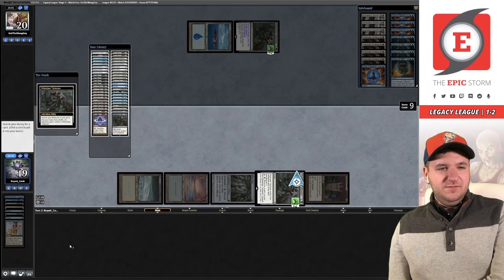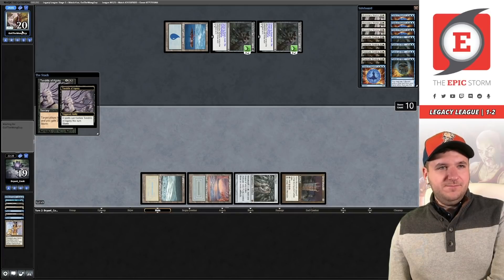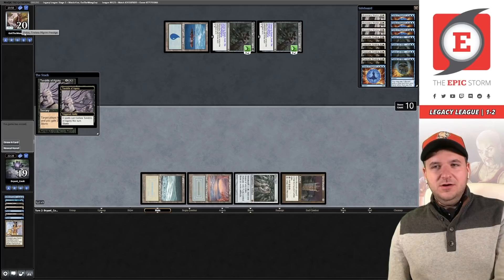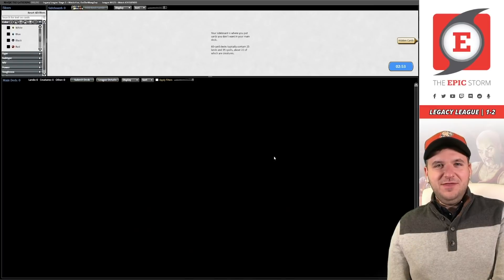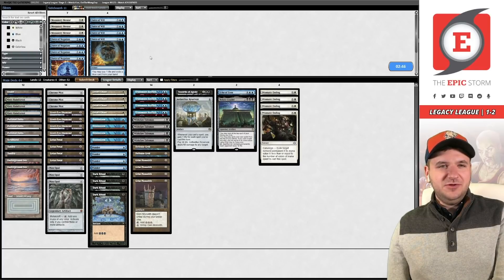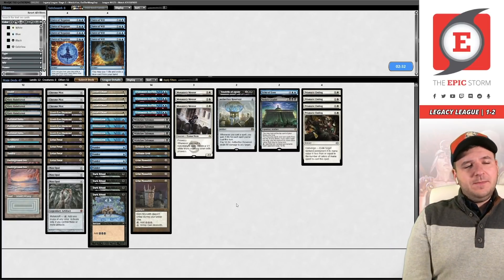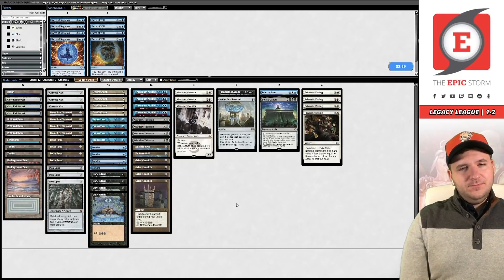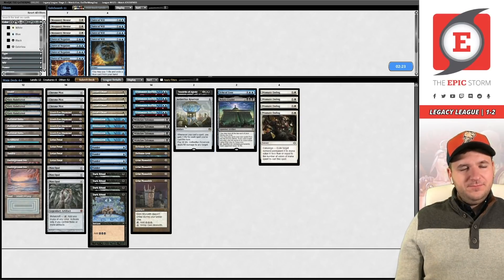Chicken Tendies — the awkward part is if they Force this they go to one life. They've conceded! We've gotten game number one over Yorion Blade — that's not something I thought I would have said this league. I think we probably want some Prismatic Endings. How would you board here, Alex? I don't know if the Mentor plan is good against this deck — Mentor kind of folds to Stoneforge Mystic pretty hard.